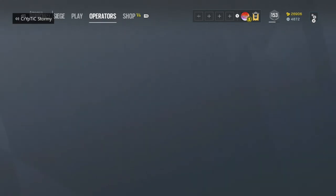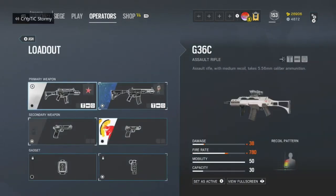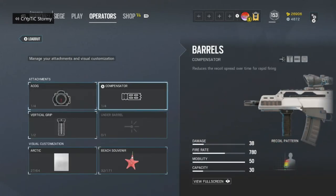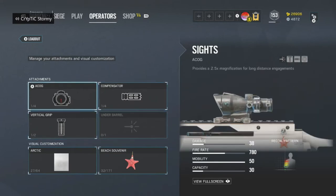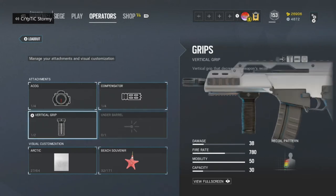Now I'm actually going to be looking at Ash. For Ash, I kind of have a different setup. For the G36, I don't really play it, but when I do, I like to run ACOG, Compensator because it has a nice fire rate, so you want to run a compensator for that recoil spread after rapid firing, and then vertical grip. Because with Ash, you really don't want to use an angle grip if you're going to rush, since Ash already has such a quick ADS time.